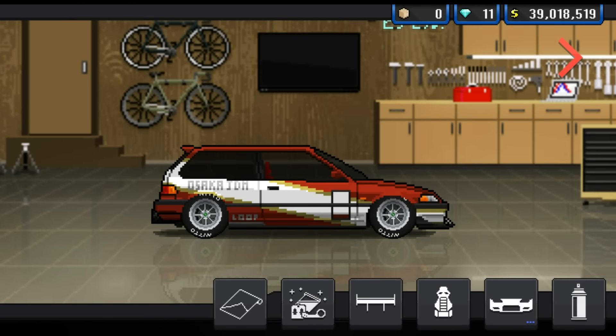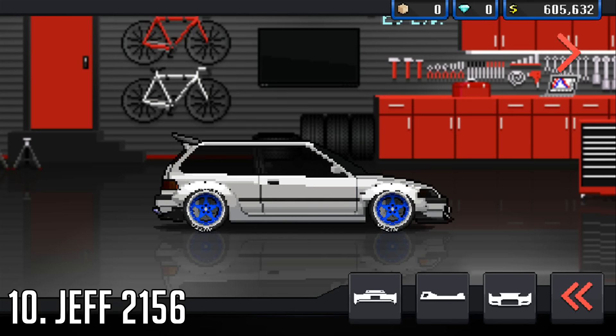Now it's time to take a look at the user builds, and there are actually a fair few of them. At number 10, we've got Jeff2156 with a fairly cool white and blue EF with the ESP wing.